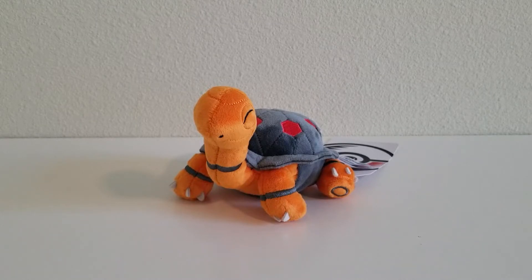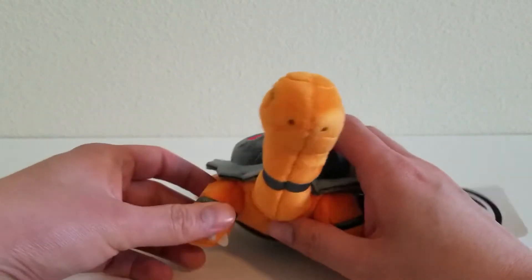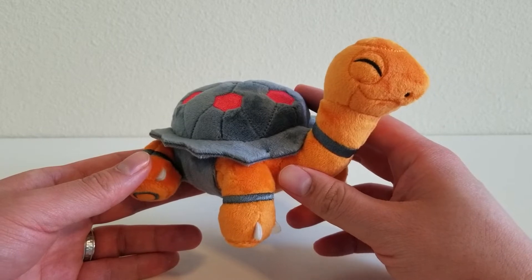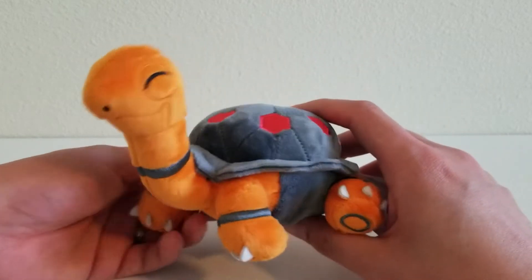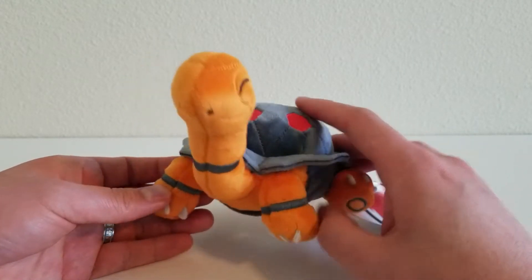This plush is an example of why I like the Sitting Cuties line so much. It is small, which is good for displaying a lot of plushes. Torkoal is a Pokemon that has a lot of small details, and Sitting Cuties plushes usually have those details done really well. The proportions on the plush look pretty good, so it checks all the boxes. Let's go ahead and take a look at the plush.